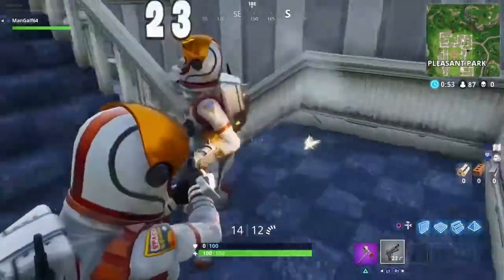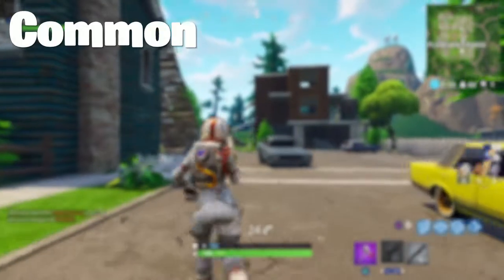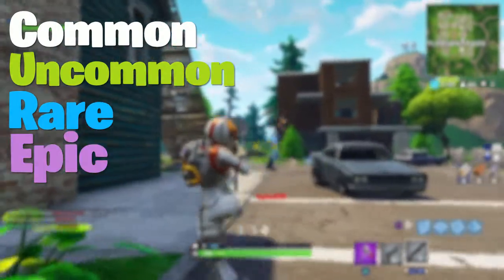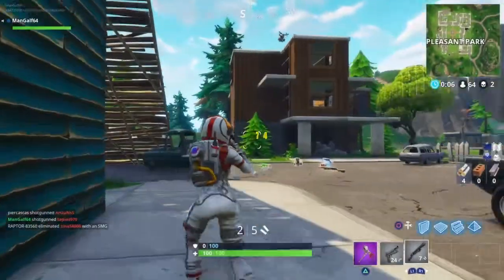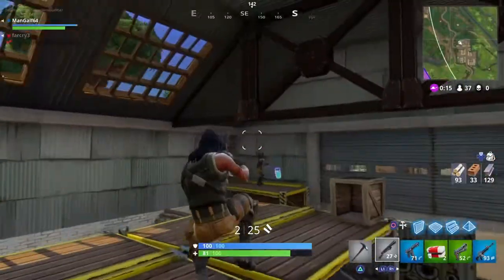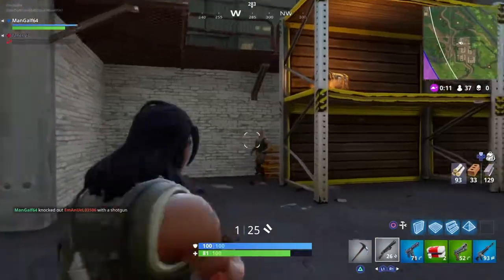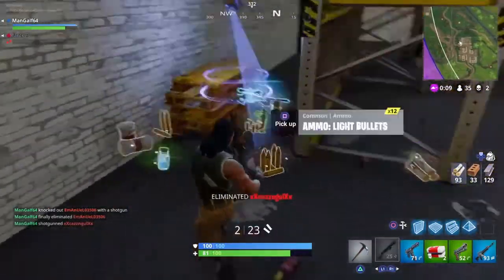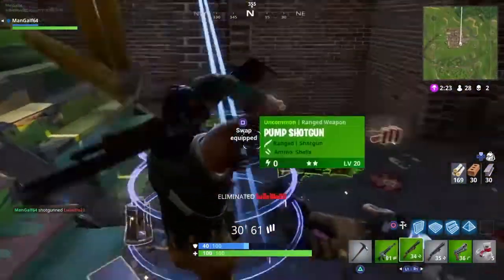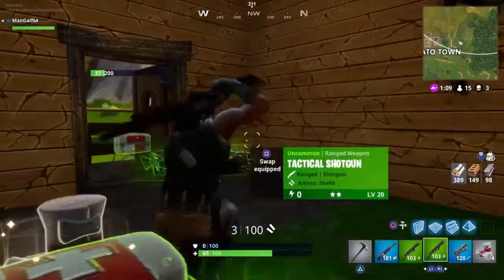How do you kill someone? Guns. Guns all come in different rarities, ranging from common, uncommon, rare, epic and legendary. They all come in different colours of grey, green, blue, purple and yellow. All these do different damage depending on what rarity they are, and different weapons have different ammo types. For example, assault rifles have medium bullets, shotguns have shells, snipers have heavy bullets, rocket launchers have rockets, and grenade launchers also take rockets.